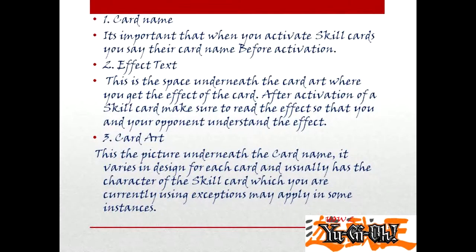Effect text. This is the space underneath the card art where you get the effect of the card. After activation of a skill card, make sure to read the effect so that you and your opponent understand the effect.